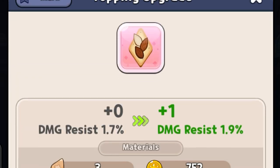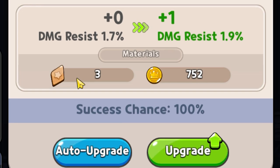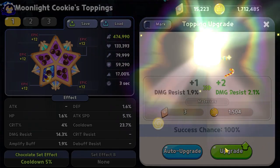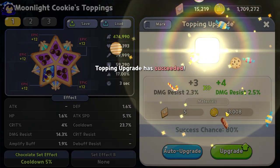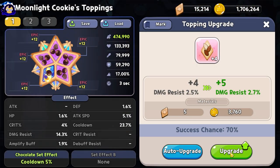Just know that the mid and long game strategy for toppings is to constantly farm them and upgrade additional toppings, comparing substats and investing in the ones with the best rolls. When it comes to upgrading toppings, it will cost you gold and topping pieces. Every single upgrade has the ability to succeed or fail. If you fail a specific upgrade, it does not give you back the resources — that gold and those topping pieces are spent.